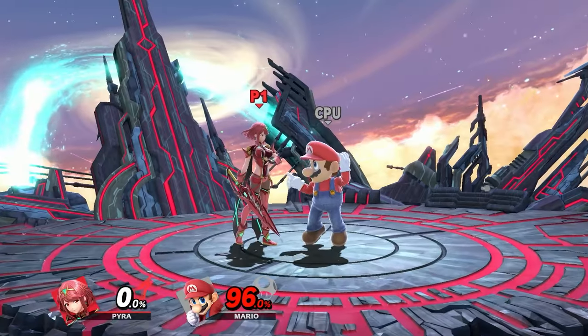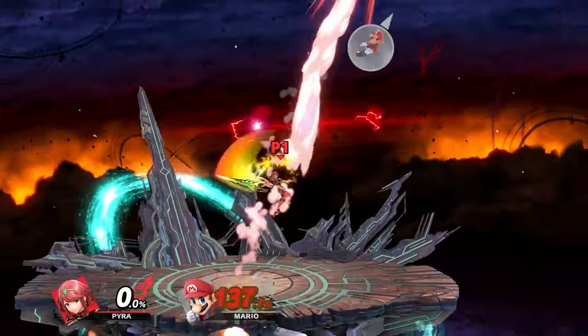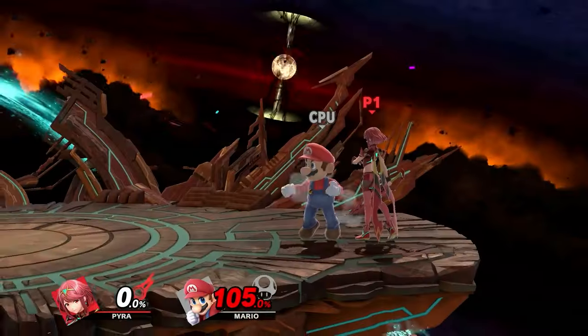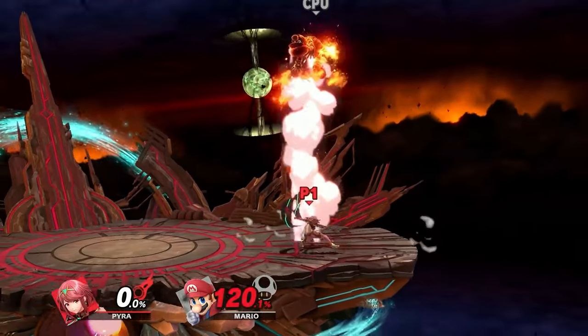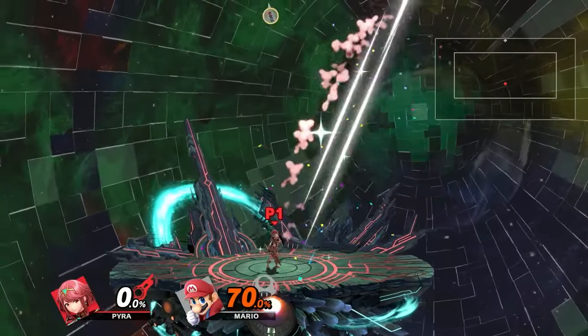For up tilt at high percent, you'll really just go for up tilt into up air — that's basically it. At high percents you'll want to play Pyra more because down tilt can combo into up air as a real kill confirm, though sometimes it's a 50/50 where you have to read the air dodge. When you hit down air, you can combo into real kill options: down air into up air, down air into forward air, down air into back air, down air into up smash. If they go really high off down air, you can even combo into jump up-B, or land on a platform to get the kill.